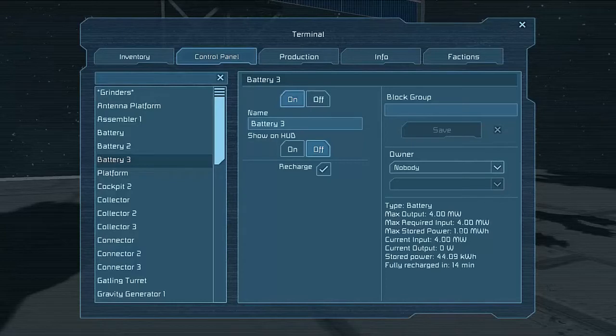The current input is 4 MW and the current output is 0 because it's not actually powering anything. While it's in recharge mode, it will not distribute power to anything. So make sure you have your batteries off of recharge so they can give you the power you need to fly.